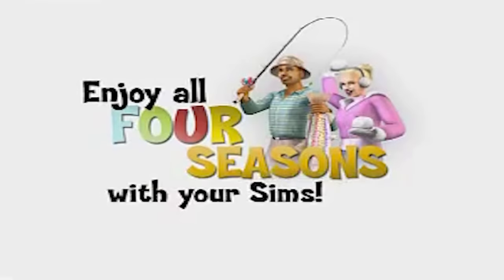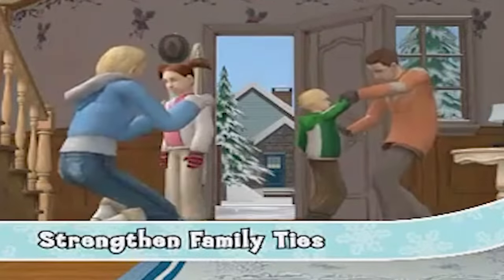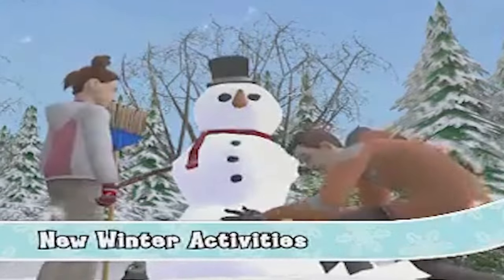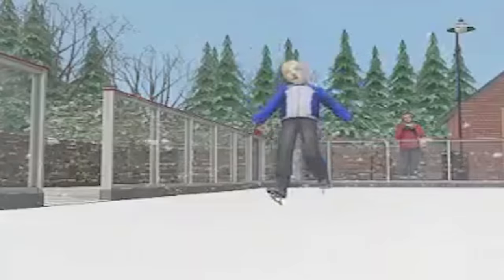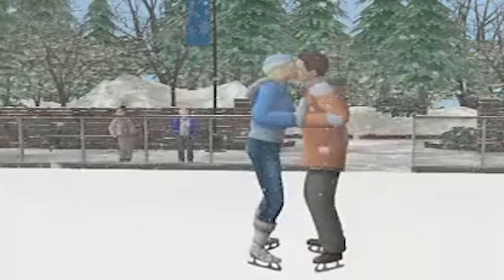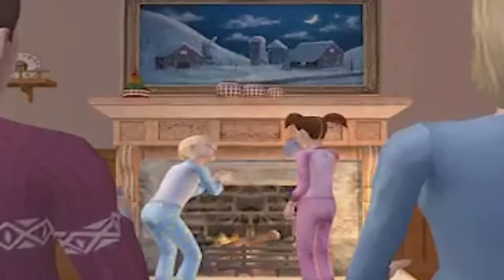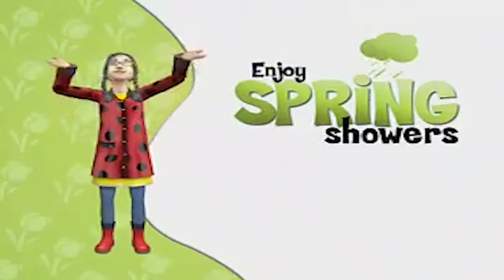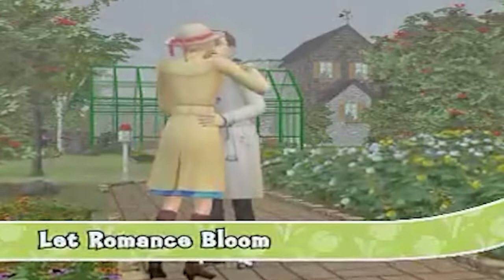The next one is The Sims 2 Seasons. The Sims 4 Seasons doesn't come with a world, whereas The Sims 2 version does — it comes with a brand new world in addition to affecting all the others. The packs aren't really that dissimilar, though The Sims 2 Seasons comes with bug catching and bug collections, which is upsold separately in The Sims 4 as Outdoor Retreat.